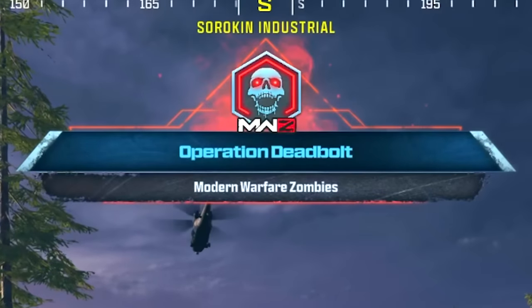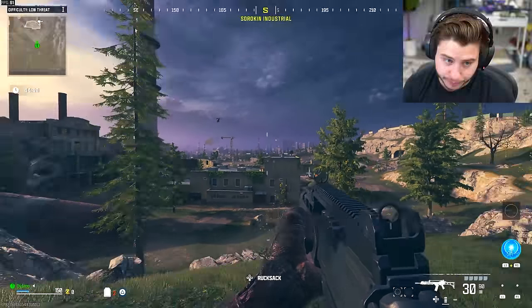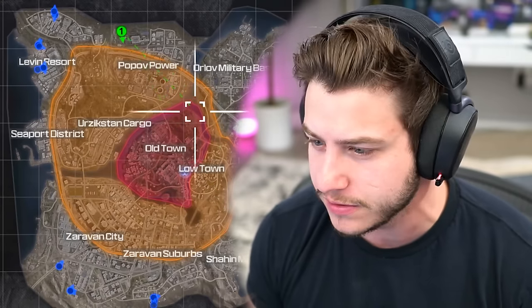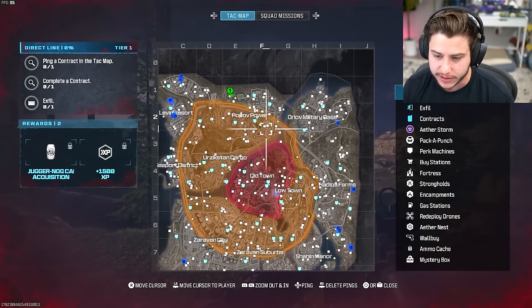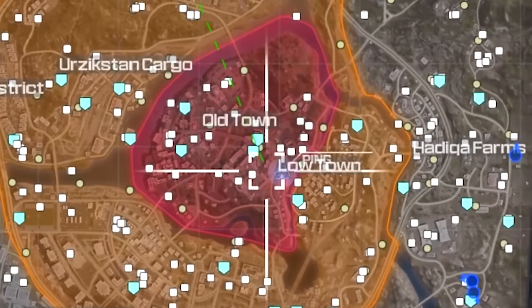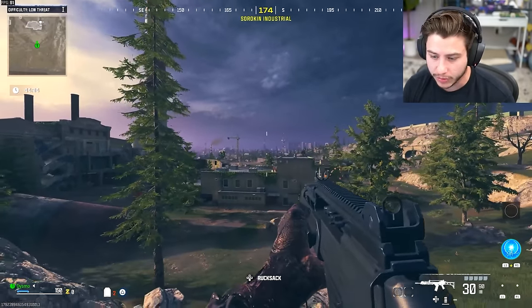Operation Deadbolt — Modern Warfare Zombies. Here is Modern Warfare 3 Zombies. It's pretty much just DMZ-like. If we open up the map, you've got the entire — I think this is the new Warzone map, I'm not entirely sure. It looks like the edges of the map are the low tier, the orange is probably tier two where it's a little bit harder, and then red is where the big boys are.